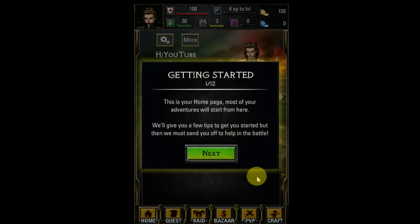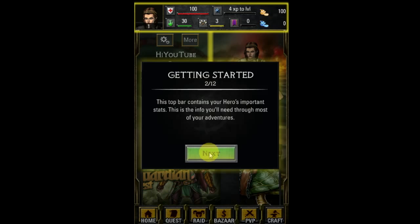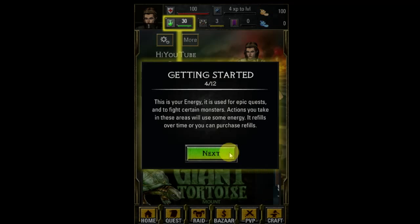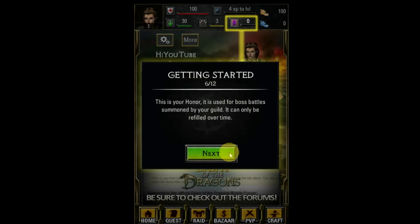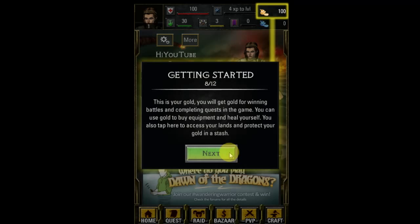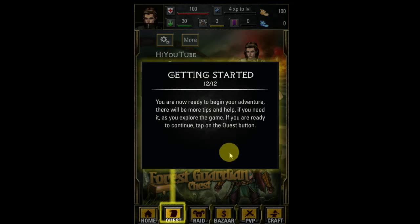We'll give you a few tips to get you started. This top bar contains your hero's important stats — this is the info you'll need through most of your adventures. This is your health bar — your enemies will try to defeat you by reducing it to zero in battle. This is your energy, which is used for quests and fighting certain monsters. Stamina is for raids. I'm going to skip through most of this because I'm going to actually show you guys how to use this stuff.